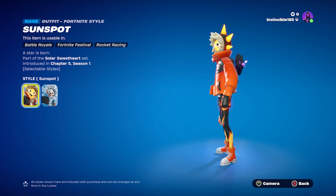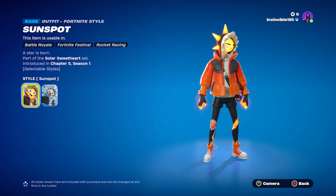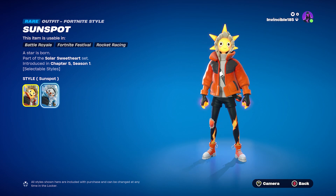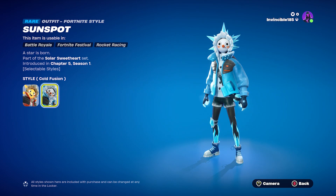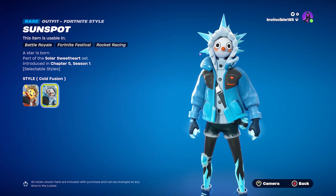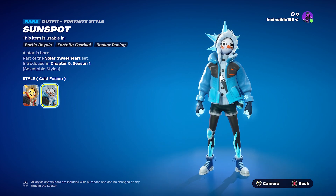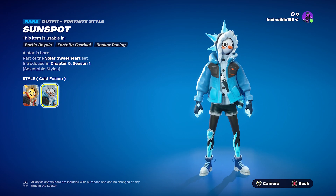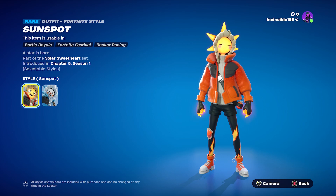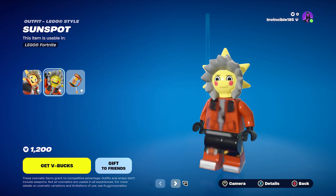Honestly, I like the outfit design — the colors just mix really well. You get the little sun right there. We also have Cold Fusion, which is very fitting because it's winter right now and it's been freaking cold recently. You can see it's like a little snow with icicles and everything, and then there's Sunspot as well.